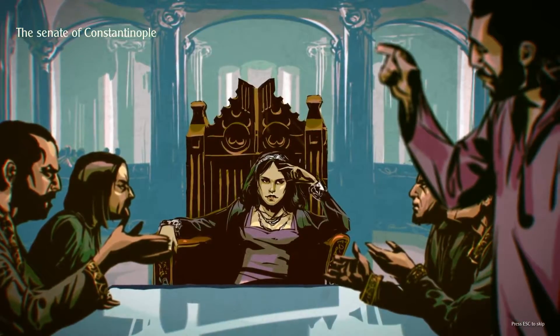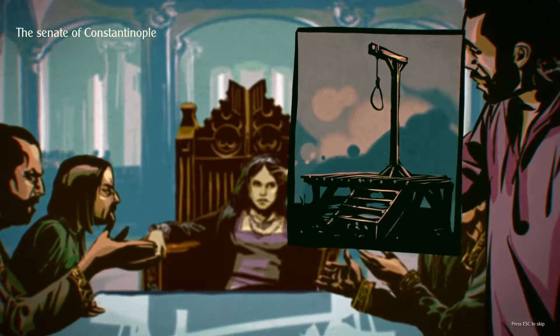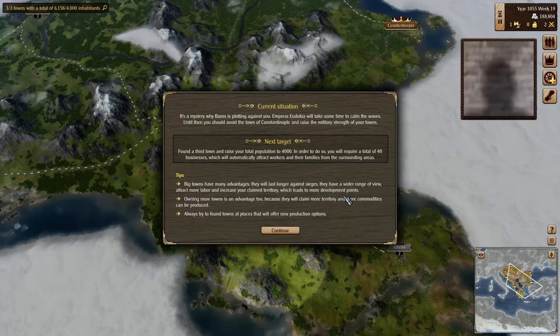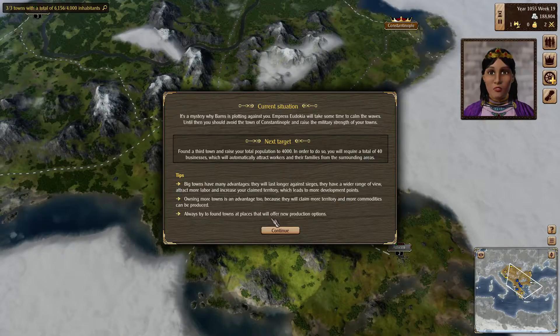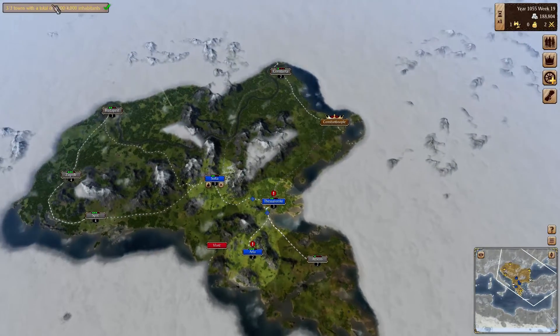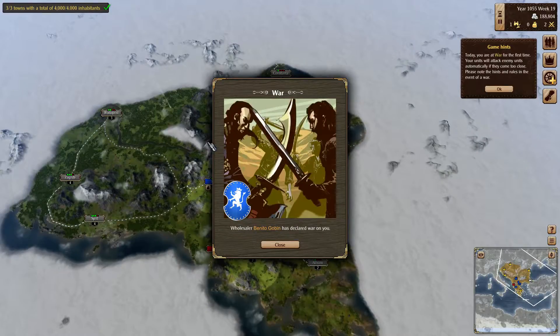The Senate stopped to consider the reasons for Barnas's vehement accusations. Leon Veselius is sentenced to death in absence — the Senate are bandits. We're going to exile. We already had three towns so we've already done the objective of founding a third town because we took over a personal account again.